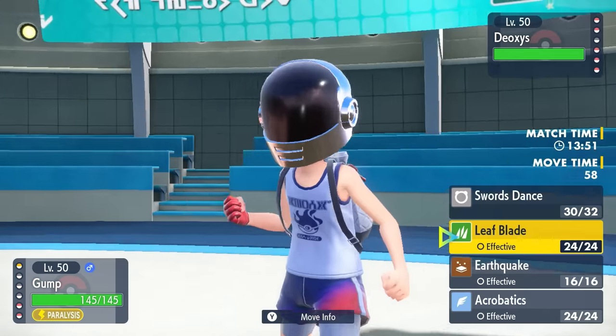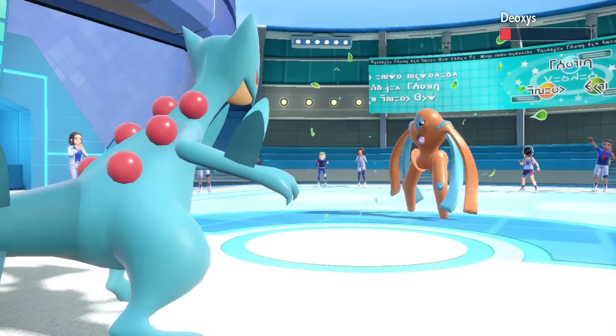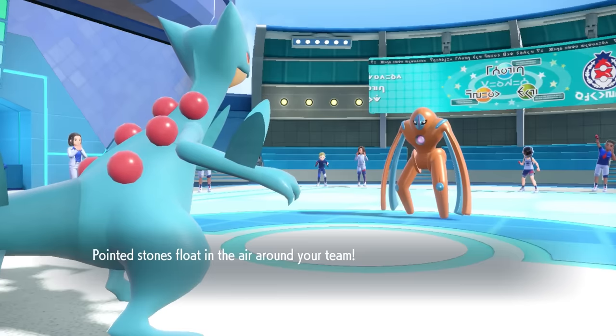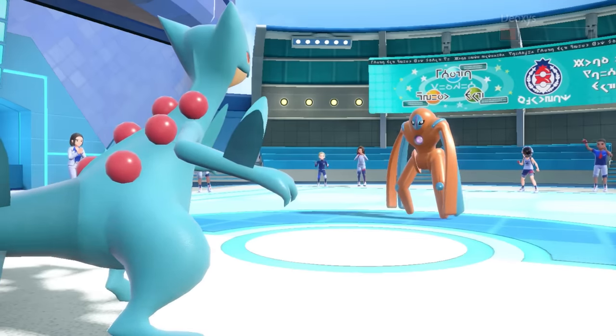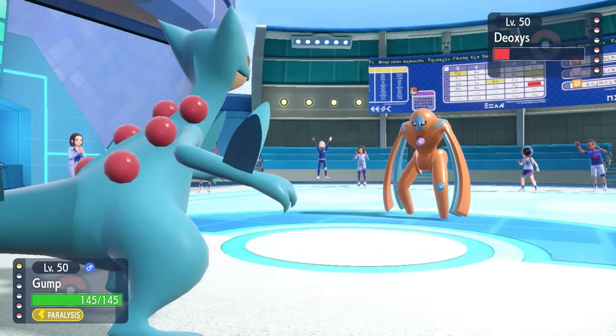So I'm at my original speed theoretically, and this Sceptile is just all confused on his speed stat at this point. But I can actually break through, still being faster, go for that Leaf Blade, nearly do enough to take care of Deoxys Defense, and this allows them to set up the Stealth Rock. But that's honestly fine — while paralyzing me does kind of ruin my Unburden strats, I'm actually in a position where Sceptile can still make some stuff happen.